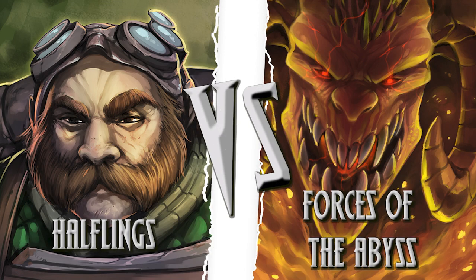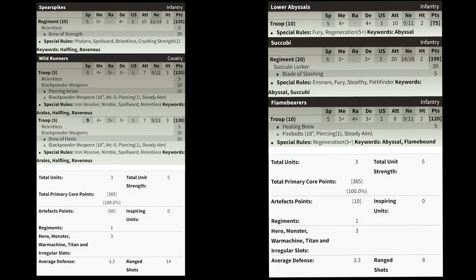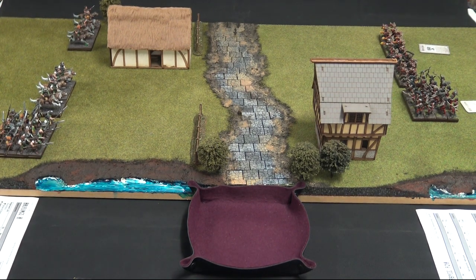Welcome everybody to this ambush battle. In the hellfire-ish red corner we have Kay and the Forces of the Abyss, fighting up against the somewhat shorter corner of Johnny's Halflings. These two armies are built exactly how you find them in the Forces of the Abyss and the Halflings Ambush starter sets, showcasing what you get and how quick and easy it will be to get a game going if you are new to Kings of War. We've added some artifacts to round the lists out at just shy of 400 points either side. Without further ado, let's kick things off with turn one.